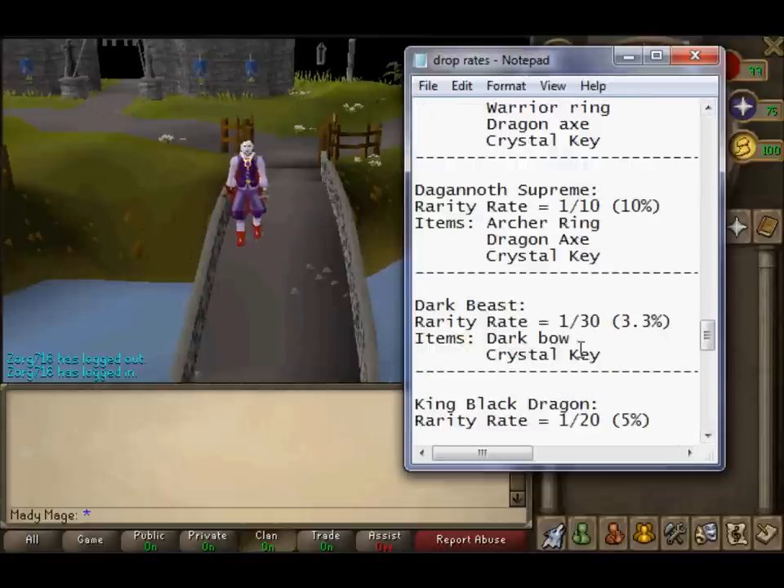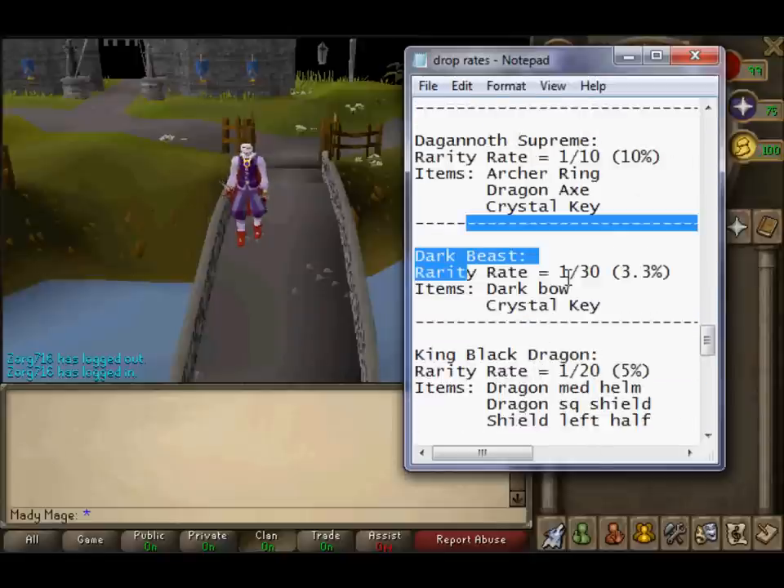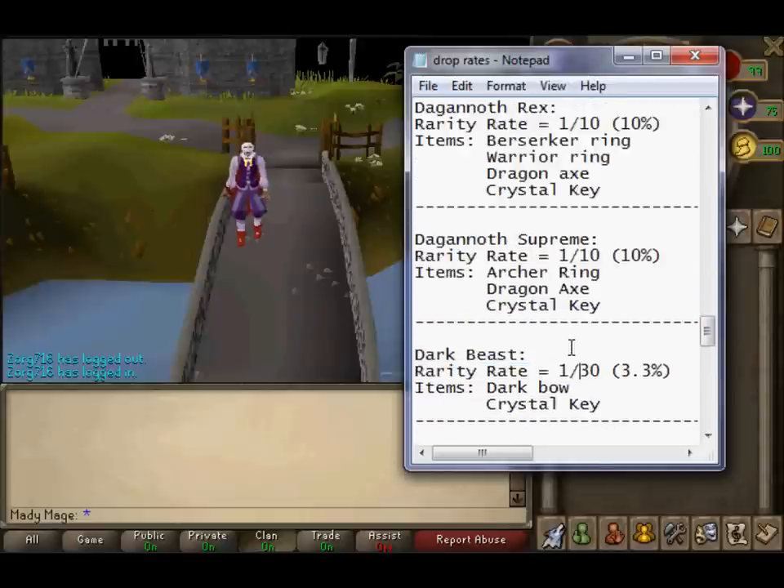Dark Beast: 1 in 30 and 3.3%. Most of you doubted me in my Crystal Key guide when I said this is the best monster to kill for Crystal Keys — it's pretty much proven here. The drops are Dark Bow and Crystal Key, so either way you have a chance at a Dark Bow or a Crystal Key at a 1 in 30 rate with a 3.3% chance. It's one of the best for getting Crystal Keys.